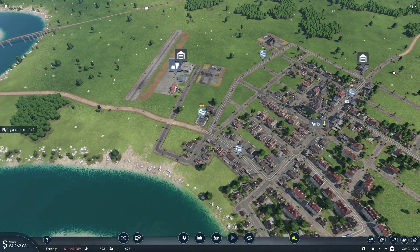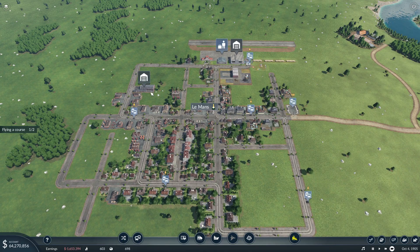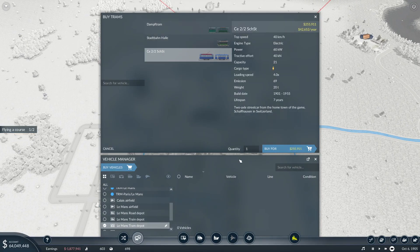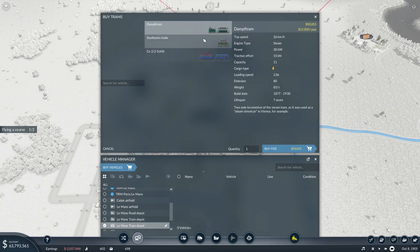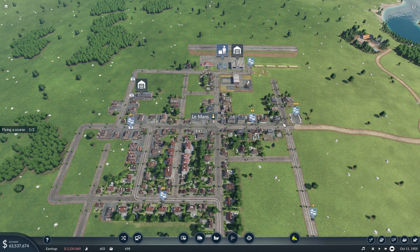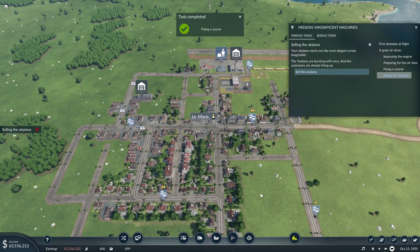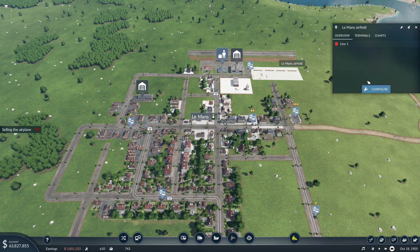Oh wow, yeah, I am going to have to add another tram. I wonder if I should add another tram here — that might be a good idea. Add it to this line to Le Mans, and then buy another one and add it to Paris to Le Mans. 'Your airplane marks out the most elegant curves imaginable, the Yankees are bursting with envy, and the customers are already lining up.' Sell the airplane — good thing I didn't name it.